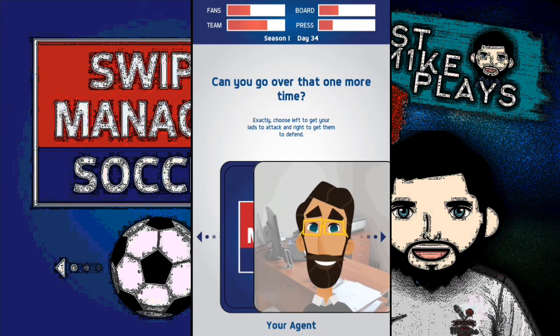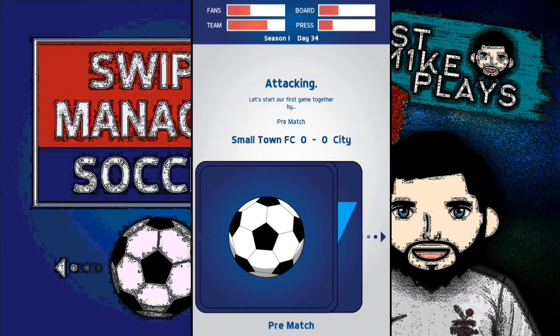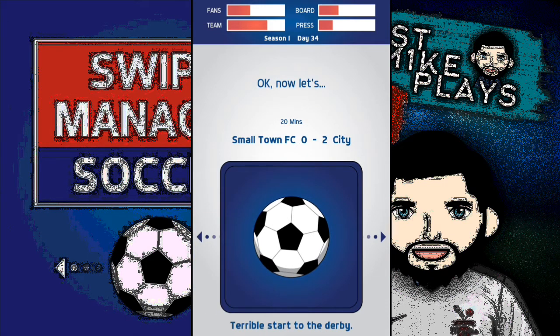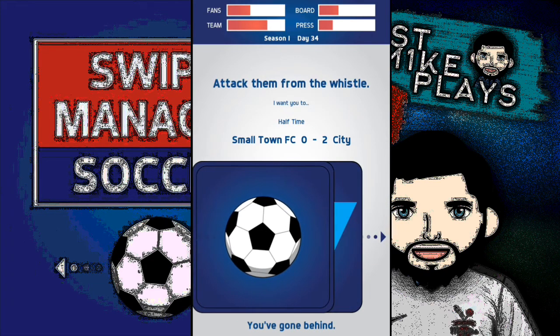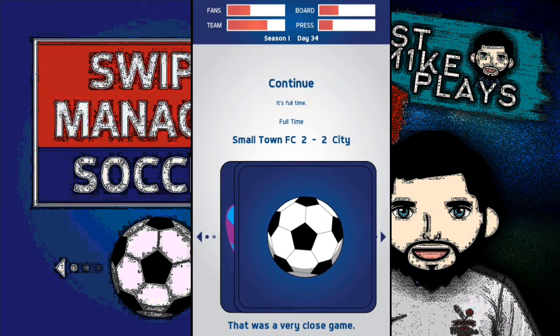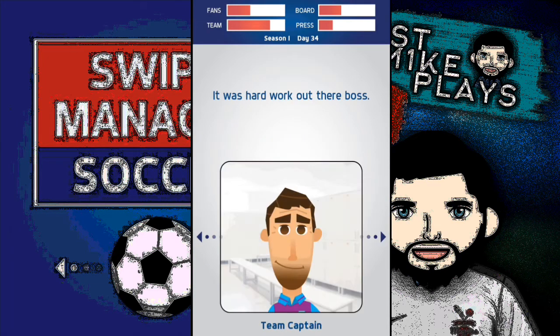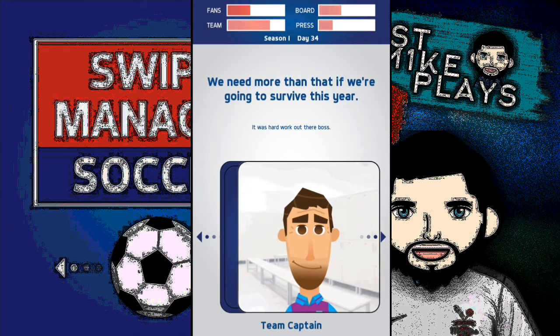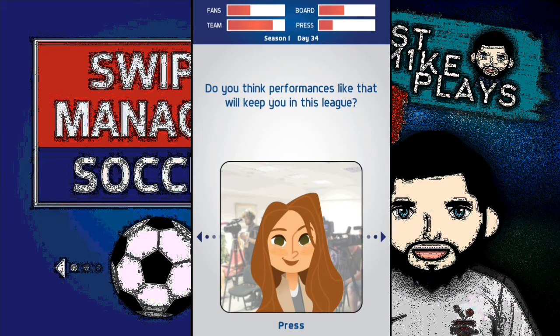We've got four opportunities to change the outcome of the match — Small Town FC taking on City, the local rivals. I chose to attack from the off and that wasn't the best option — we're two nil down already in the first half. I switch to defend, then attack with the last 20 minutes to go, and yes — Small Town 2, City 2! Managed to get a point on the board in the first game against our noisy neighbours. Board and team both going in the right direction.